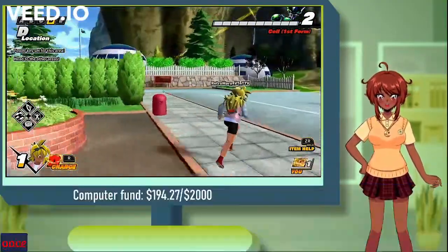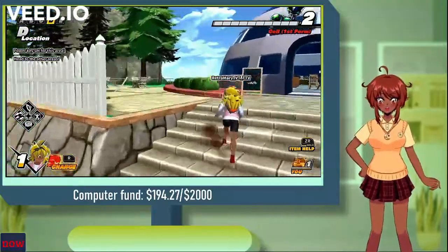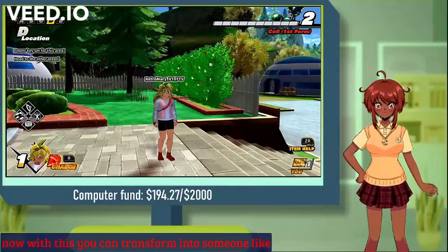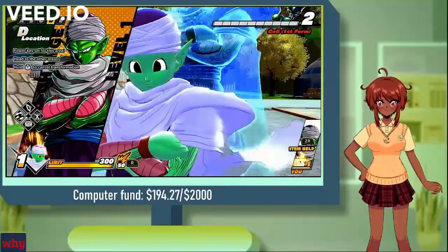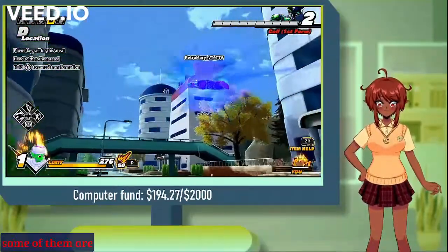You have a level 1, 2, 3, and 4 set that you can use. With this you can transform into someone like Piccolo or Krillin, or certain characters you can get from a gacha. While you do have the ability to transform into characters, some of them are obviously better than others.